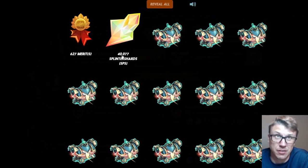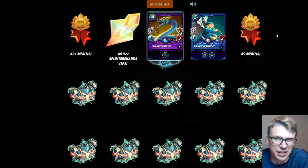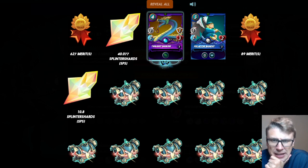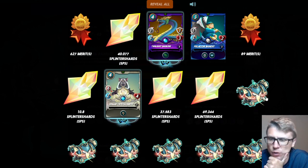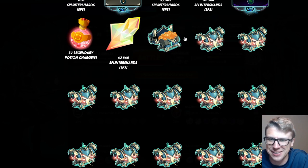Here we go — 627 merits, 40 SPS. 10 SPS is 70 cents, so 40 SPS is about $2.80, almost three bucks. Rare — I'd argue that anything that isn't a legendary, gold epic, or higher is basically a disappointment in champ chests — commons, rares, regular foil epics are kind of disappointing at this level. 10 SPS, then one of the better rares, 37 SPS, 69.344 SPS — that's our best so far!